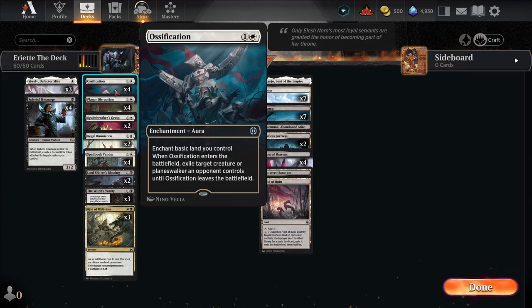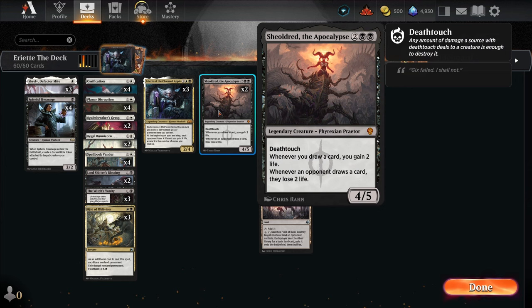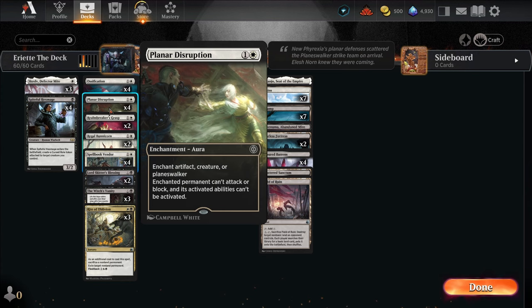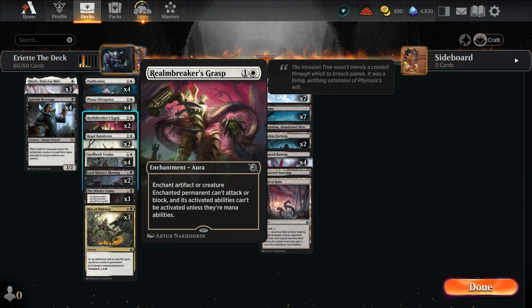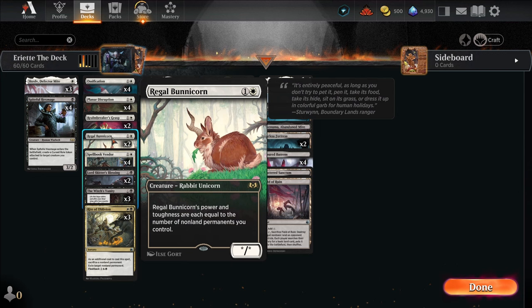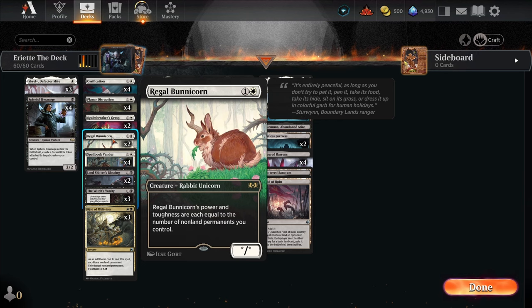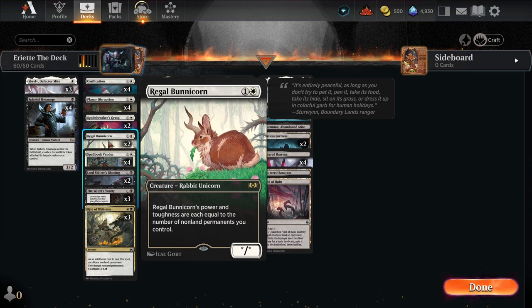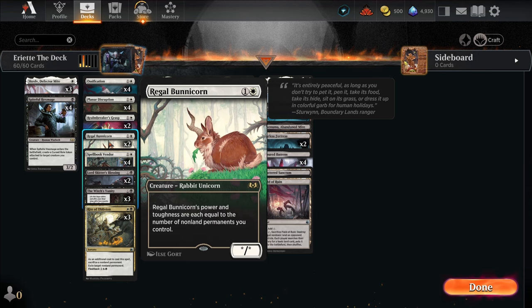Our auras are the ossifications for threats we don't want to keep on the field, like Sheldred — we don't want her on the battlefield. It doesn't matter if she can attack or block; she doesn't need to attack or block to be good. So we use ossifications and Rite of Oblivion for Sheldred and for planeswalkers. For anything else that doesn't have a really powerful passive effect, we have Planar Disruption, which says enchanted permanent can't attack or block and its activated abilities can't be activated — for artifact creature or planeswalker. We also have two Realm Breaker's Grasps that do the same thing but not for planeswalkers. We have two Regal Bunnycorns, because with all the auras we're putting into play the Bunnycorn is going to be massive. It will be a target for removal, but I'd rather it be the Bunnycorn than Eriette or Sheldred. The Bunnycorn is probably the weakest link in the deck but does demand an answer, so that's why we have two.